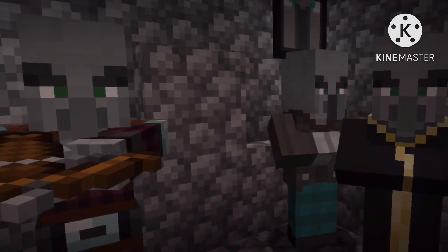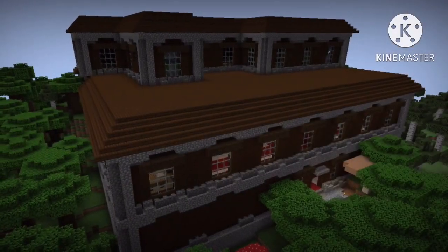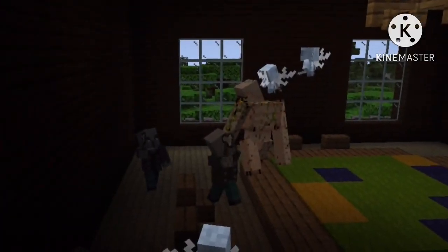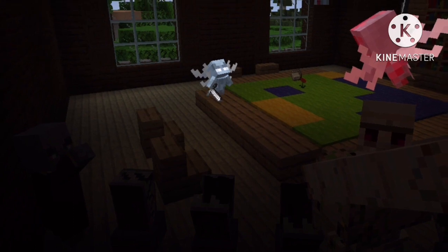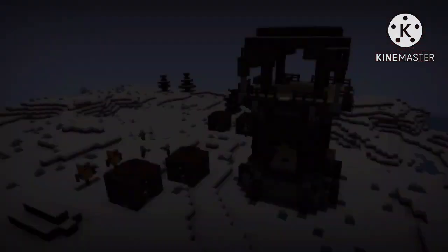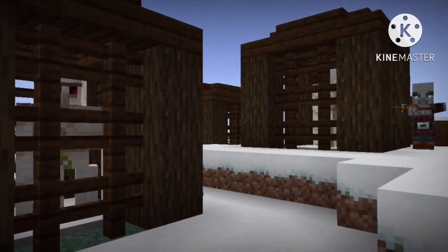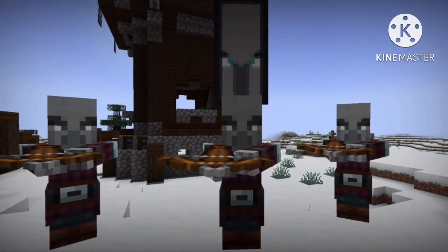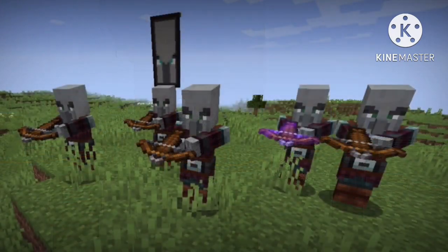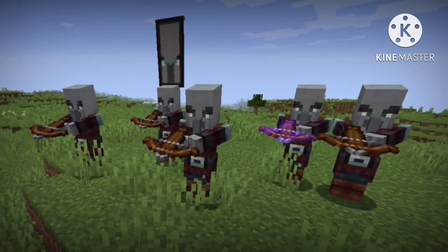Secondly, illagers. Illager is a category given to many hostile mobs that all attack the village in what is called a raid. In the deep dark layer of the woodland mansion, spawn vindicators and evokers. Vindicators are quick and handy with an axe. Evokers use magic to attack or to summon little demons called vexes. Then there is a pillager outpost, where the pillagers spawn — crossbow-wielding outlaws. Every now and again, a captain will spawn. They may also spawn in illager patrols, always having a captain present.